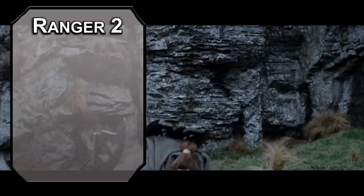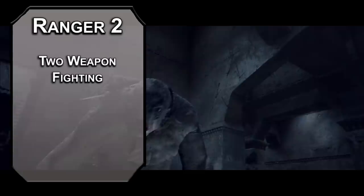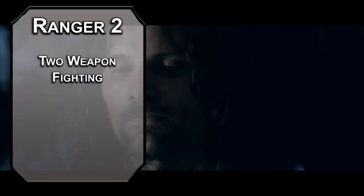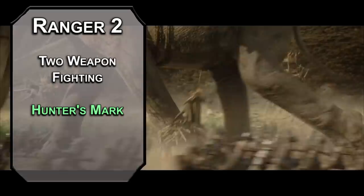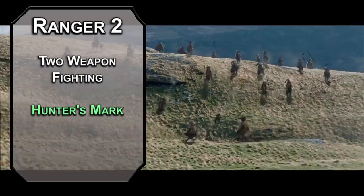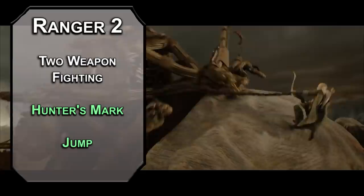At Ranger level 2, first you get another fighting style. Two-weapon fighting lets you add your ability modifier to the damage of your offhand weapon attack when wielding two weapons — so if you want to swing those elven short swords, you get three attacks per round with no bonus action. We're really here for Hunter's Mark, which lets you focus in on one enemy for up to an hour and deal an extra d6 of damage to them with all your weapon attacks, making your bow deal a d14 worth of damage. Also grab Jump, which triples your jump distance for a minute to make up for your bad strength score — jump up on the oliphaunt hide in glorious early 2000s CGI, but keep in mind it still only counts as one.